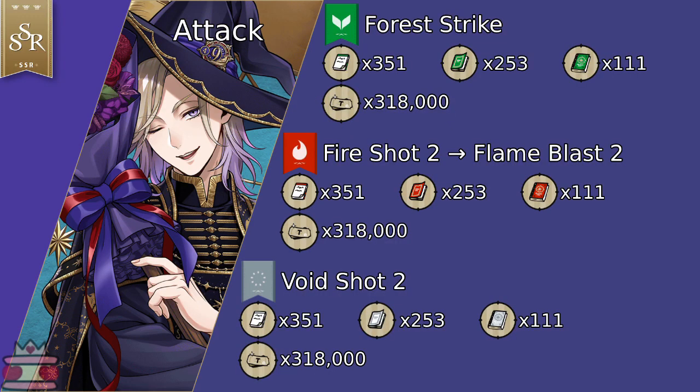Now for spells. Spell 1 needs 351 Flora Notepads, 253 Textbooks, 111 Grimoires, and 318,000 Thalmarks. Every single spell costs that individually. Spell 2 needs 351 Fire Notepads, 253 Textbooks, and 111 Grimoires. Spell 3 needs 351 Void Notepads, 253 Textbooks, and 111 Grimoires. In total, that's going to cost 954,000 Thalmarks.